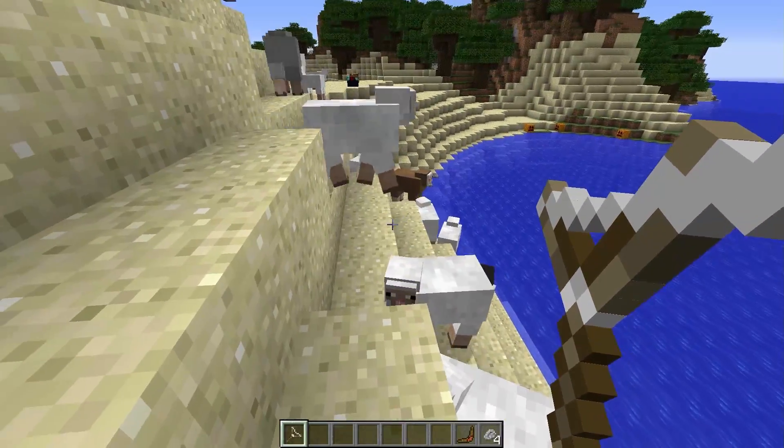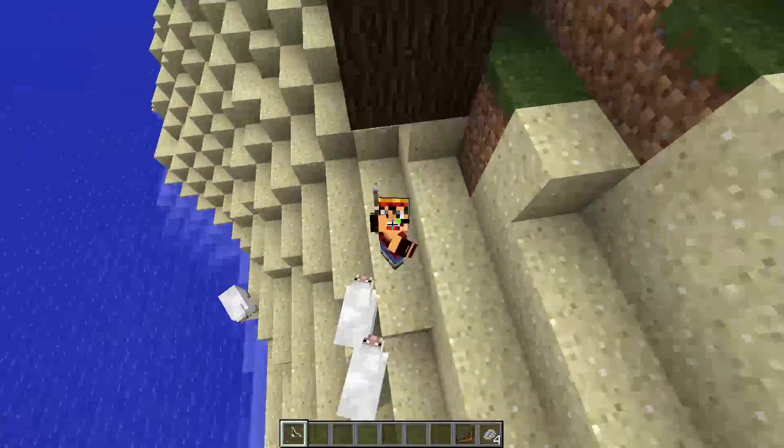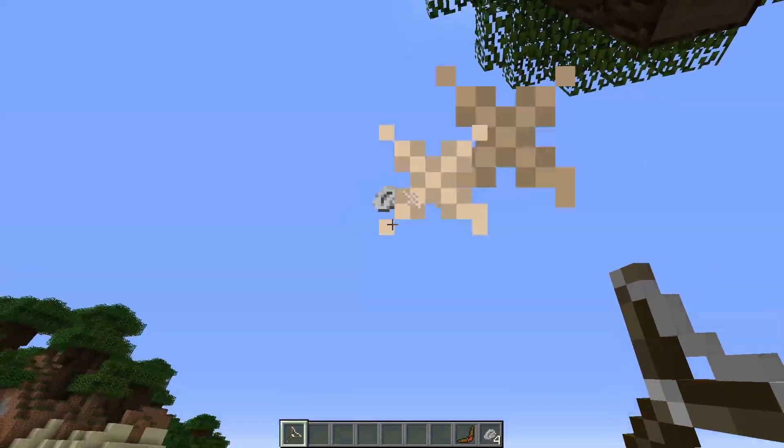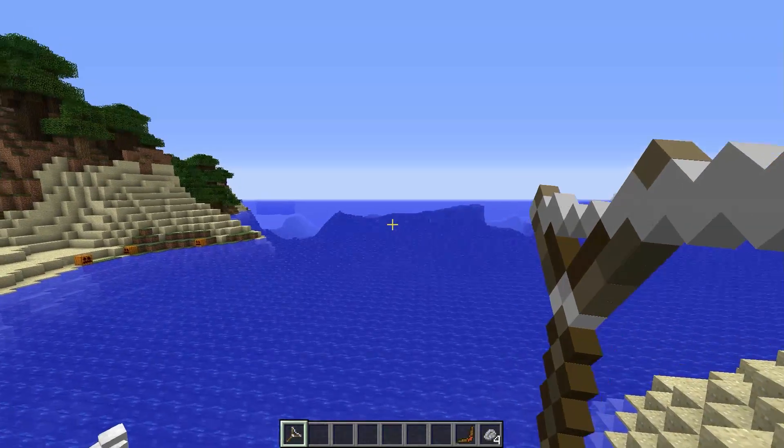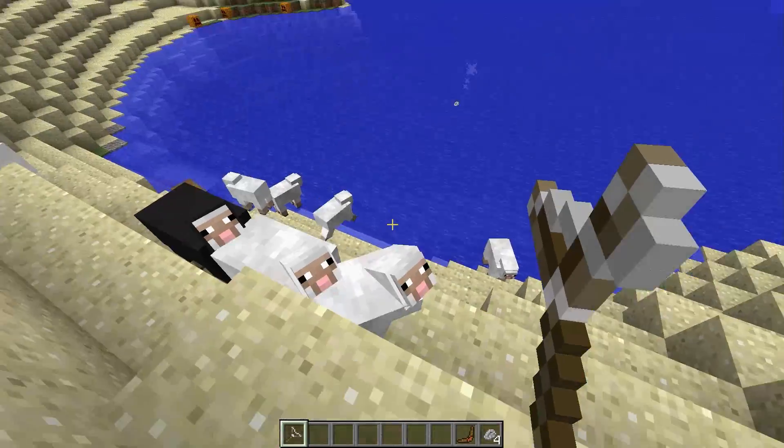Okay, let's show the slingshot. You basically just hold it down - it's like a bow and it actually behaves the same as the bow, but it actually shoots with a shorter range than a bow.